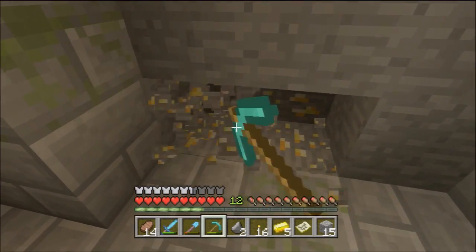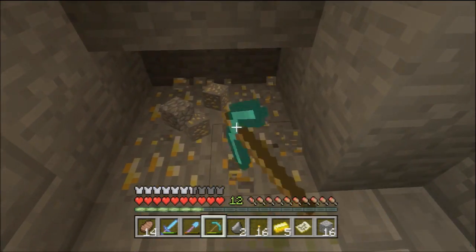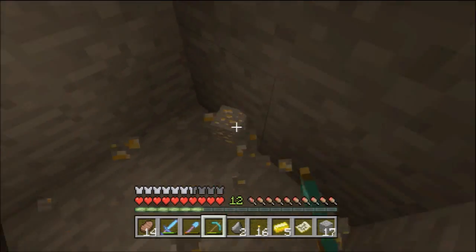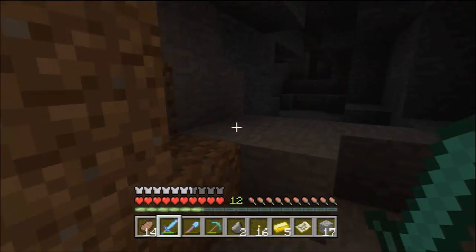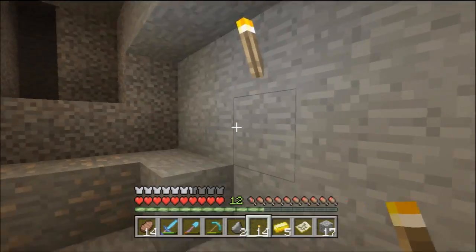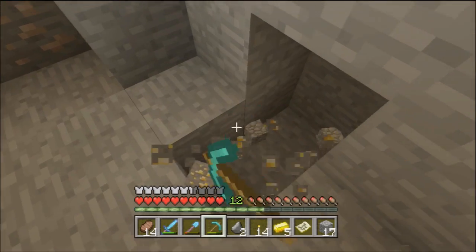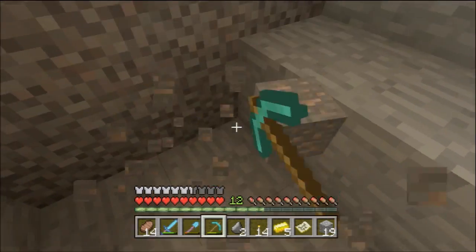We've got more gold ore — so much gold, I just don't know what to do with it all. Actually, I believe there are two types of golden apples: one type using gold nuggets from zombie pigmen, and the other type using gold blocks. There's gotta be a correlation between gold and strongholds — I don't actually know if there is, but there's gotta be some form of correlation.